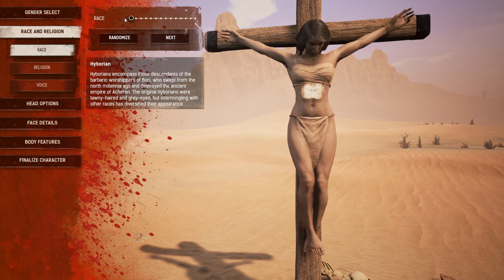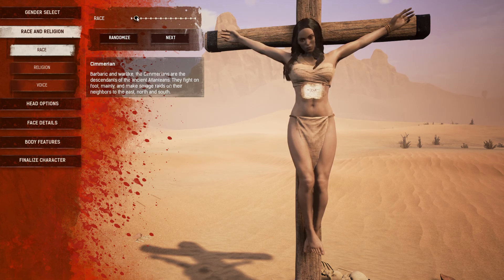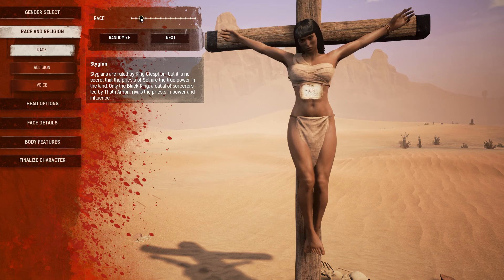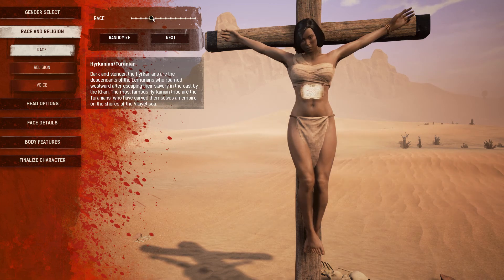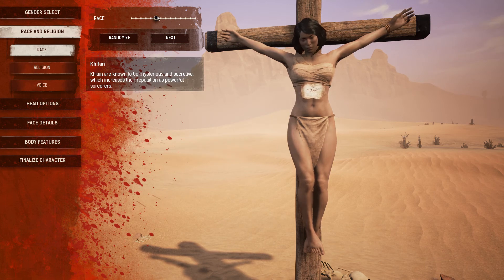We can go Hyborian. I'm not going to take too long with this - this just basically changes your appearance and your deity, I think. You can move the character's head so you can see there. Cimmerian - that's like what Conan is. Descendant of the Ancient Atlantean. Stygian - the best. The priests of Set are the true power in the land. You can see she has Thulsa Doom hair. Tribal Himelian. Hykanian or Tyranian - dark and slender.